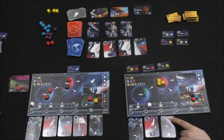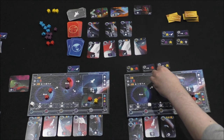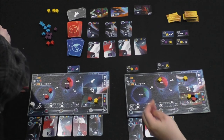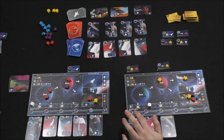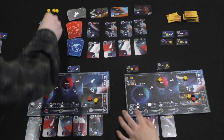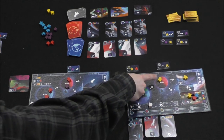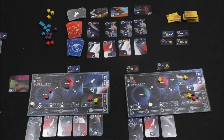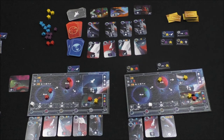I'll grab this card and move two meeples — can I spread them out? Yes. One and two. I'll discard this settler tile. The bonus here is a free basic action. Any of the basic actions count: spawn, move, refresh with a new color, reputation track, or draw a new ship card.